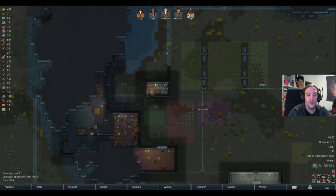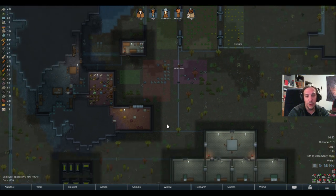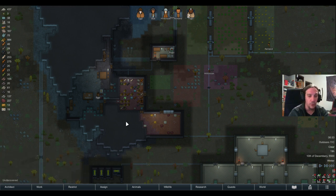Good day, dear friends of the RIM, and welcome to my RimWorld FAQ. Today's topic is why I consider the assault rifle the best vanilla weapon available in RimWorld.